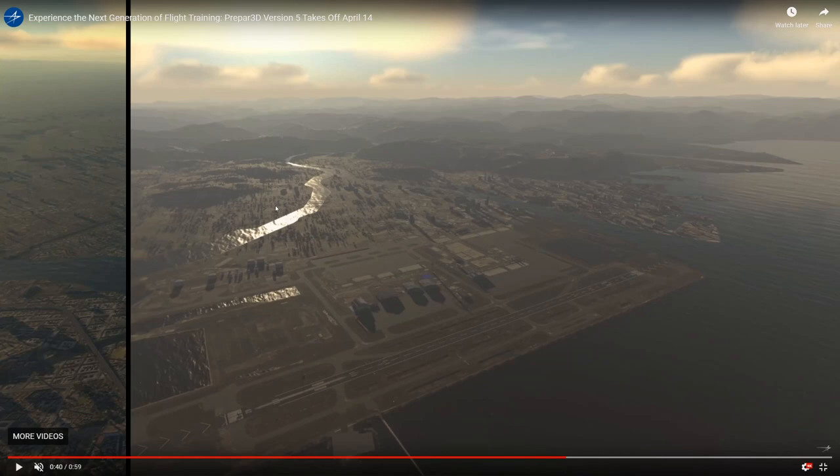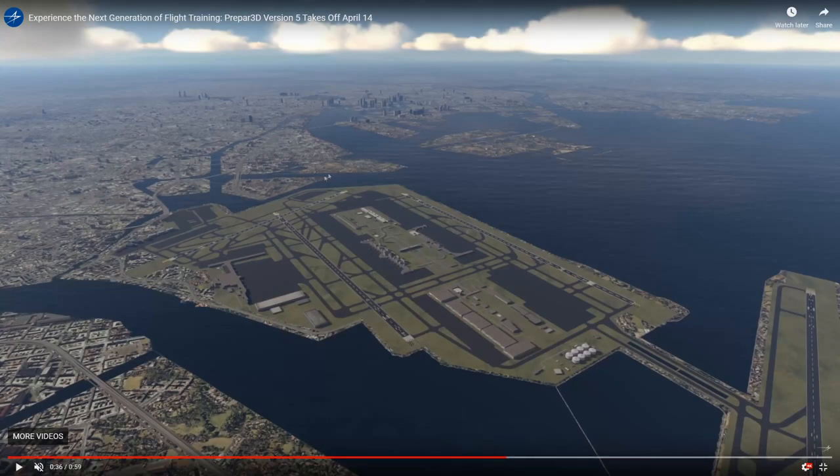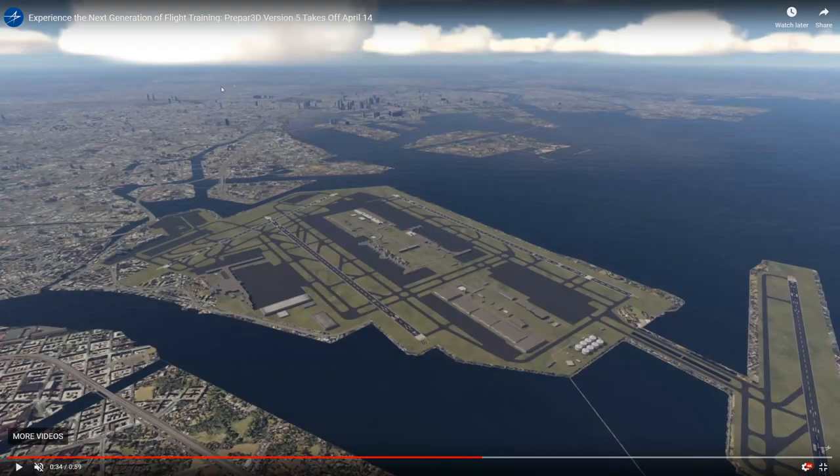That sort of look over there is kind of like that X-Plane bug where the trees turn a bright whitish color — something similar seems to be happening to the ground here. Maybe we'll get a PTA update — I'm sure we'll get one. The coastline looks a bit jagged, but we're just picking apart really small details.